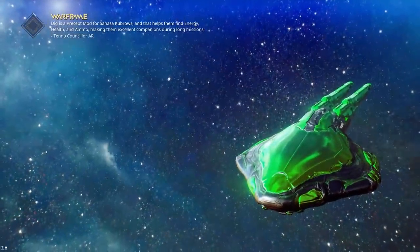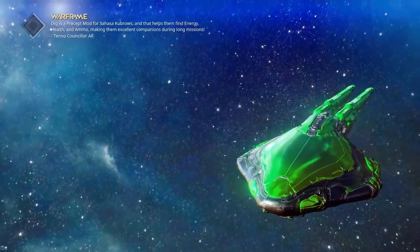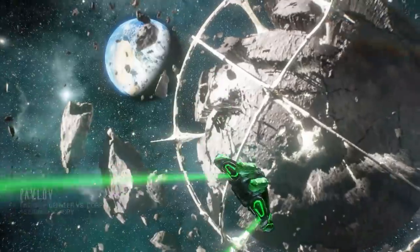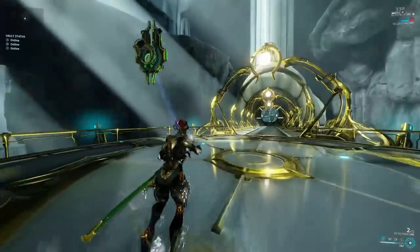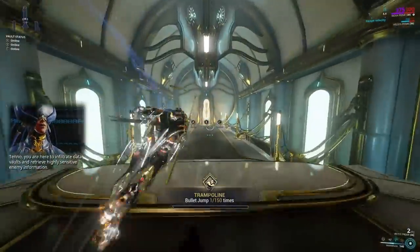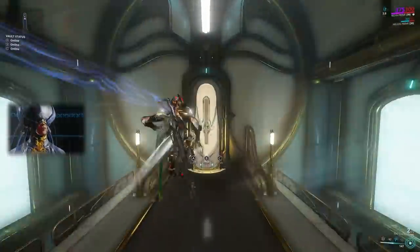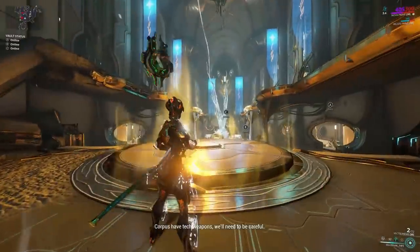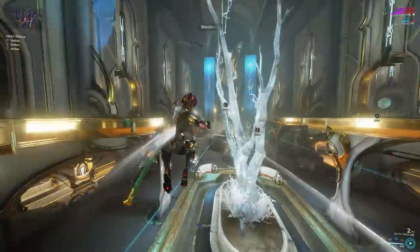You have to just make the build for efficiency - make sure you can make as many portals as you can. This mission gives you rare mods, giving them out so easily. Look at this - not even 20 seconds into the mission and I'm already getting a rare mod. There we go, Stealth Strip. Super easy.